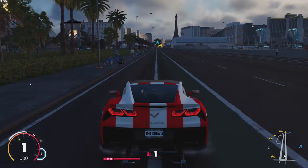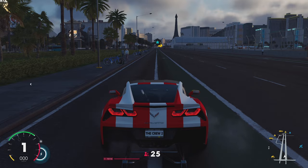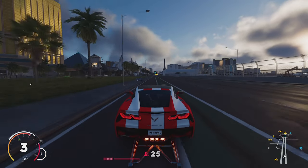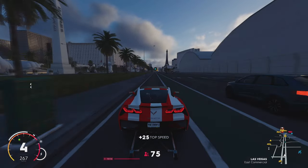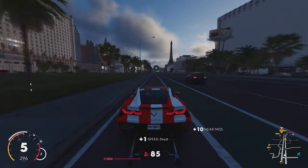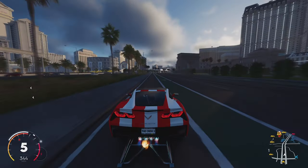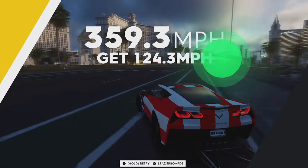Let's get into it. Starting off with the Las Vegas Speed Trap. This one is a great opportunity for you to learn manual shifting, as the run-up for this speed trap is completely straight. I recommend switching to manual shifting because the shifts are cleaner and the acceleration is faster. In addition to that, I would recommend getting a friend to help you slipstream — it will make a huge difference in your score and your speed.